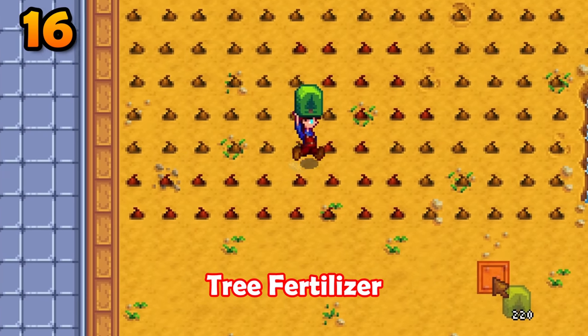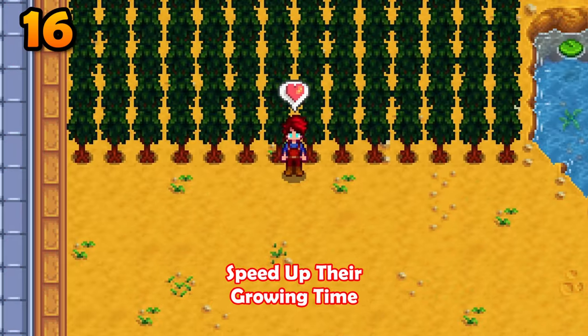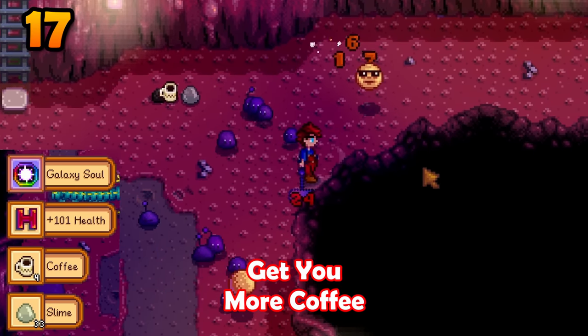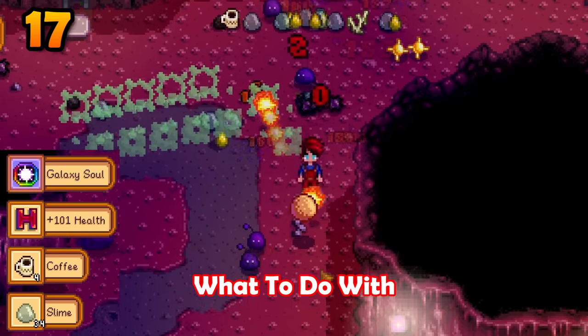You need to use tree fertilizer when growing regular trees. These will tremendously speed up their growing time. Combining a hot java ring and a burglar ring will get you more coffee than you will ever know what to do with.